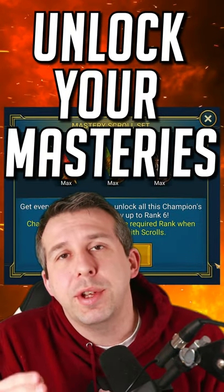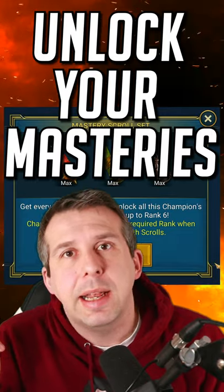Tip 2. The next set of gems that you get, use them to unlock masteries on your starter champion, a.k.a. Kale.